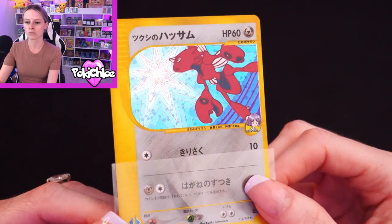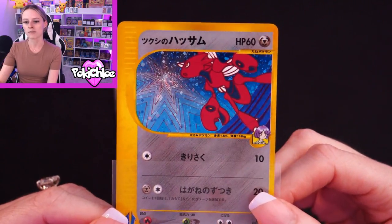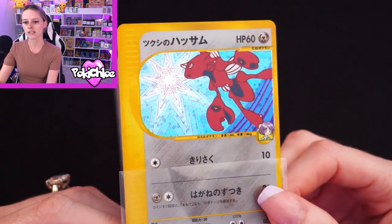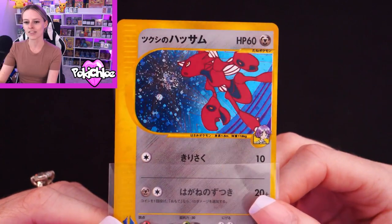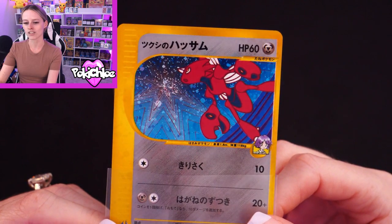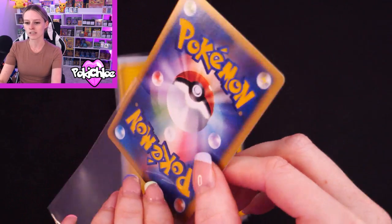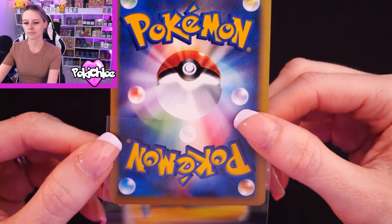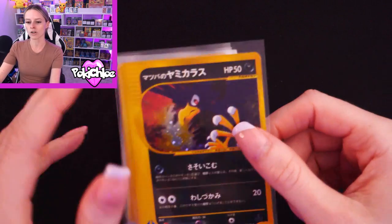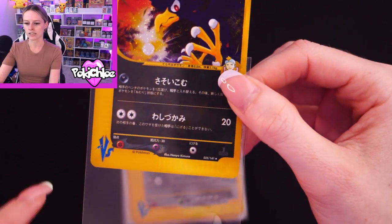At the moment PSA is only accepting on their express service, which I have submitted a few cards under, but these ones I will be waiting for one of their lowest service levels to open up. Next up we have Bugsy's Scizor — I'll give that a nice shine in the light. I think there's a swirl right in the middle of the star; if I shine it perfectly, it's kind of like a messy swirl.